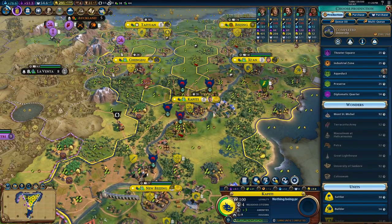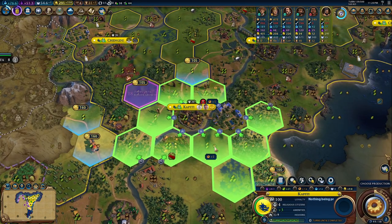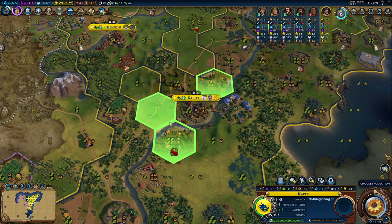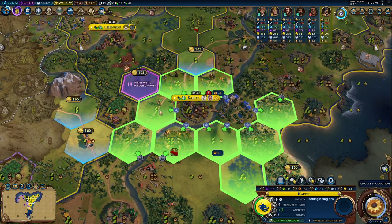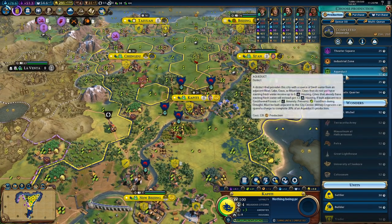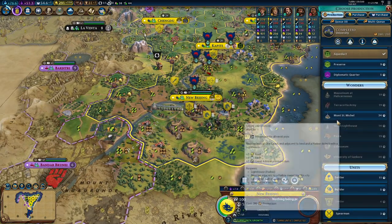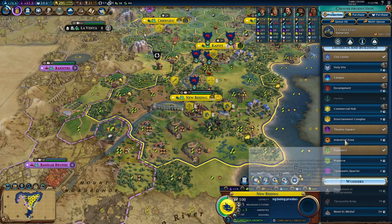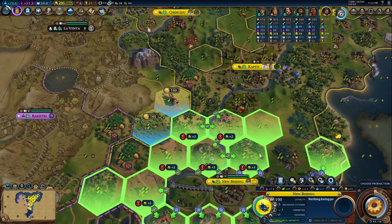Now we have completed a university here in Capiti. We can build an industrial area. Let me see where I could build the aqueduct. That's definitely a good point. That means that the industrial area could actually go here and then we could use the adjacency bonus, but if it has to go here then let's build the aqueduct right away. Let's buy a builder in Xi'an and let's chop also this other area. We have a university and already a theater square which is great. We could go for a commercial hub — I think that's the way to go here.